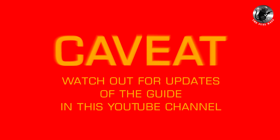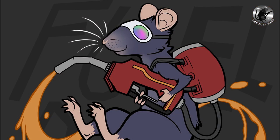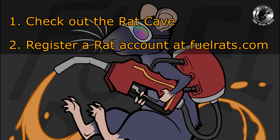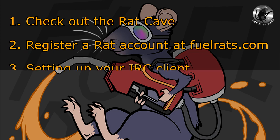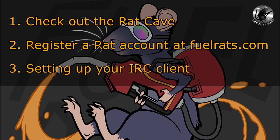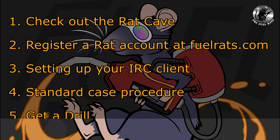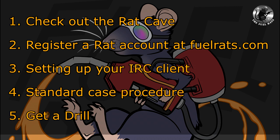Note that this guide is probably subject to change depending on changes coming with the Odyssey upgrade and changes in rat registration. On structure, we will first see how you can get in touch with the rats and see whether the community is something for you, then how you can register your commander at the portal for your rat, after that how you can set up your IRC client — in this case Hexchat — how a standard rescue goes and how you can get drilled.